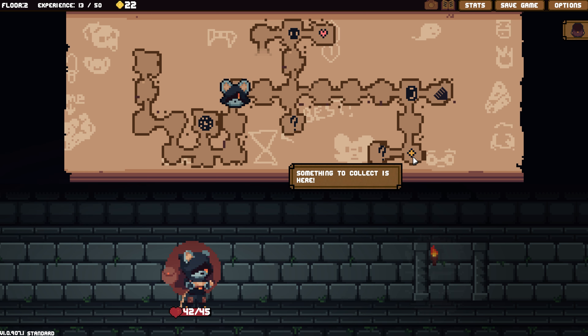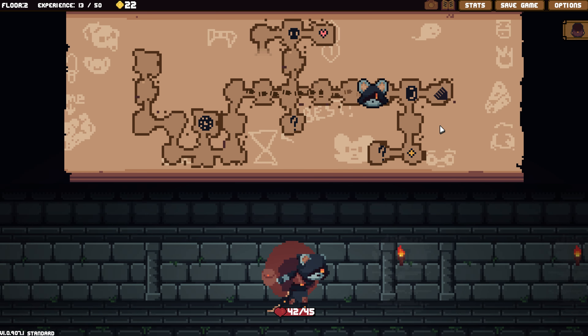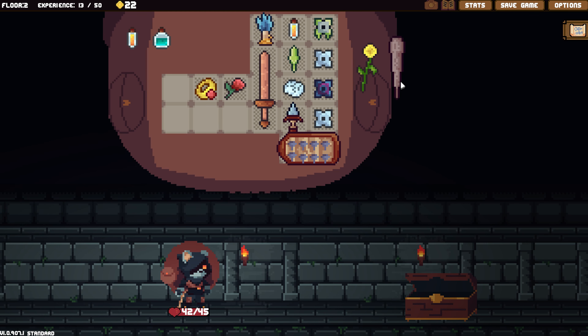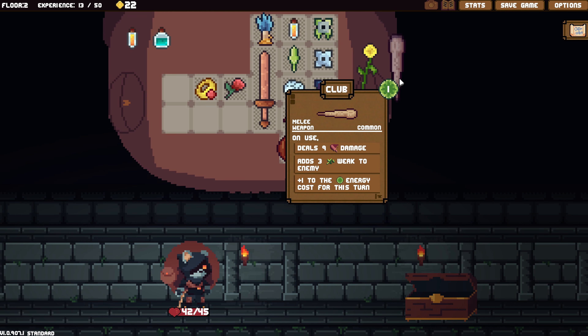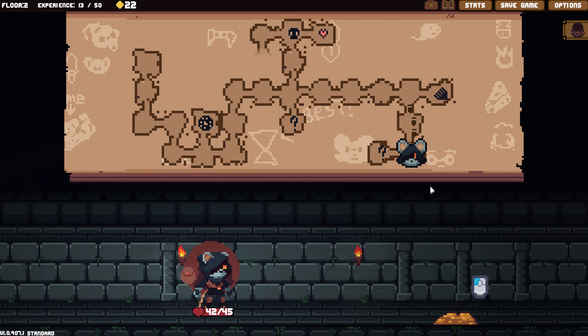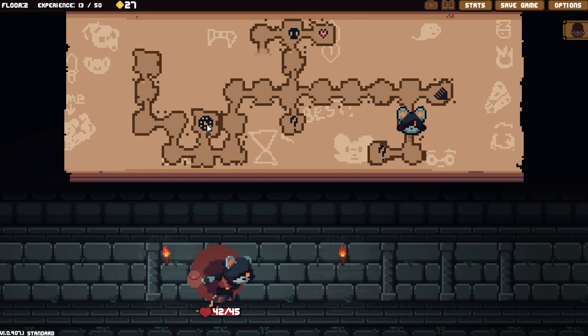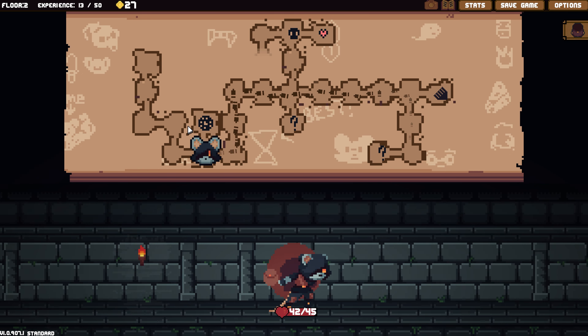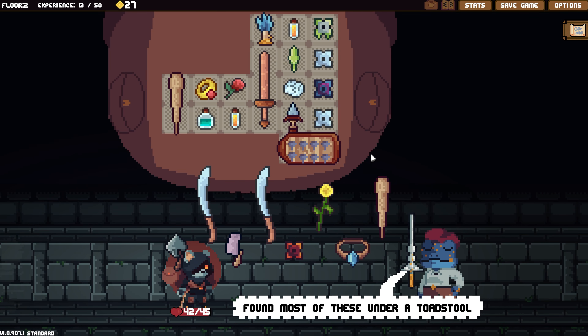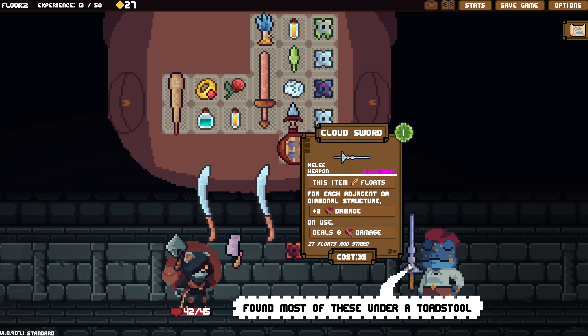We got a chest of valuables — money! Let's go to the chest of valuables. We got a club. Let's grab all this stuff and get the money. Now I can go to the merchant, I can sell stuff. Oh, the cloud sword! I love the cloud sword. 35.